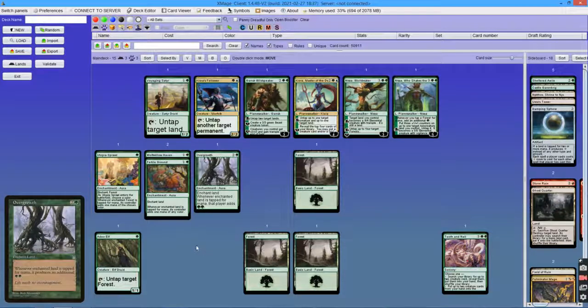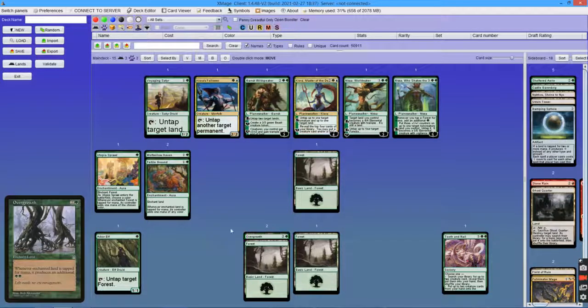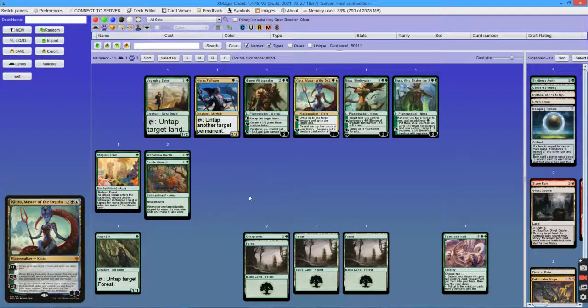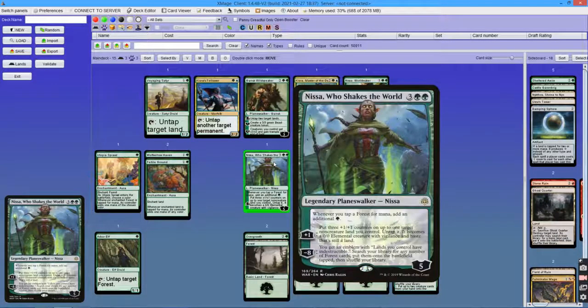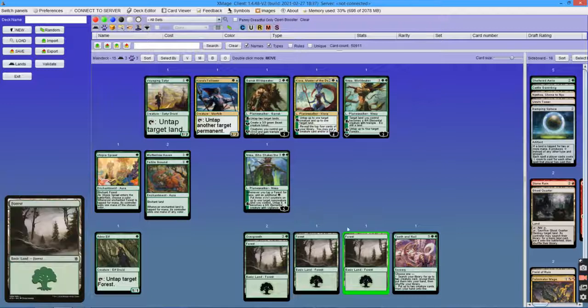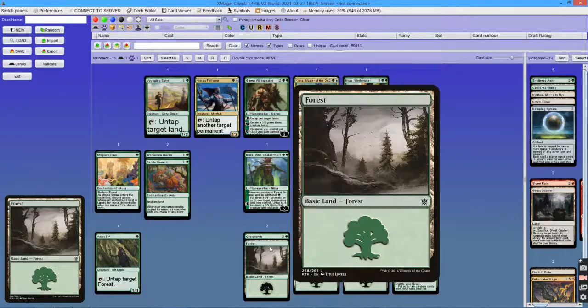There is also a third way to do this. You cast Overgrowth on turn 2, then on turn 3 make 6 mana with the enchanted land and Arbor Elf to cast Nissa, Who Shakes the World. Passively she causes every forest to tap for 1 additional green mana, and with her +1 she can untap a land. So you have 1 mana remaining and you make 3, then 5, then use her +1 on the enchanted land to make 9.